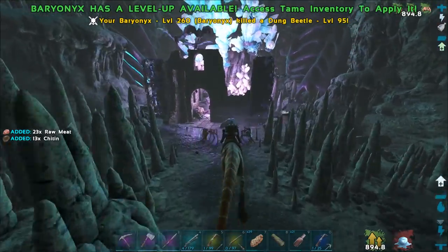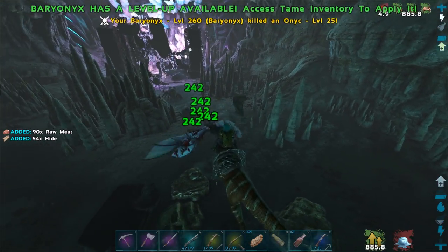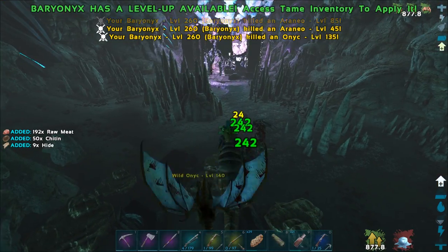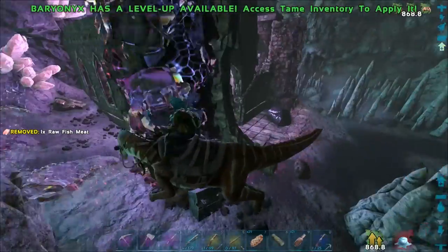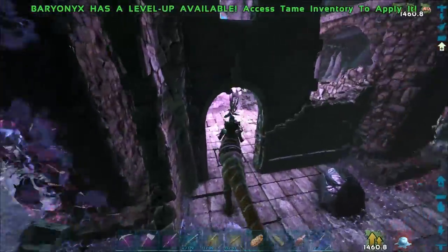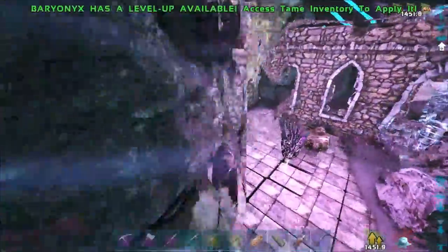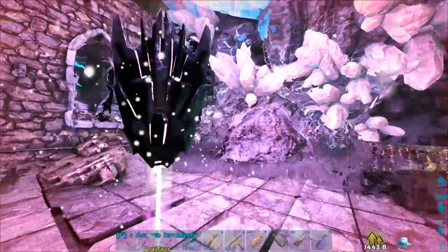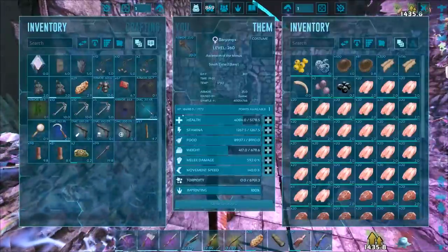We've got a lot of onic over here but we're doing good on health. Let's start hacking away at all these guys. He's dead - sweet. There could be a megalosaurus in there. There's another explorer note right here - it's the monkey. I love this part of the cave with the purple and blue crystals, it's so cool. Kind of reminds me of Aberration quite a lot. Artifact of the Devourer - okay, there's already one back but I definitely can't get a second without the otter.